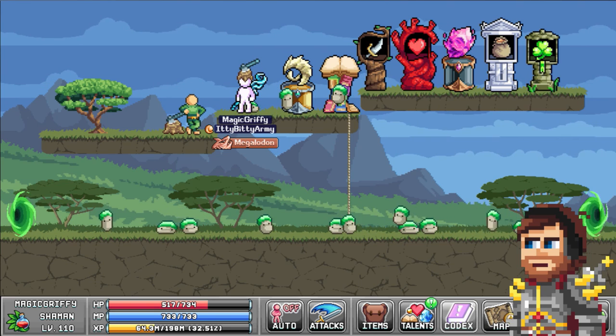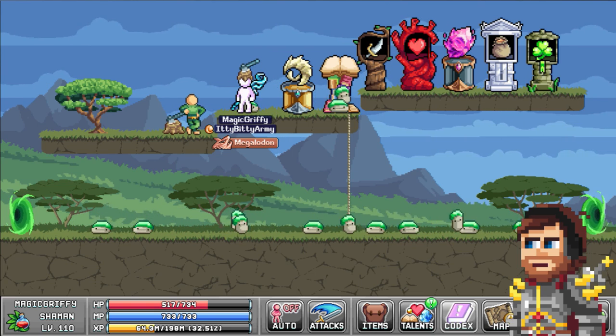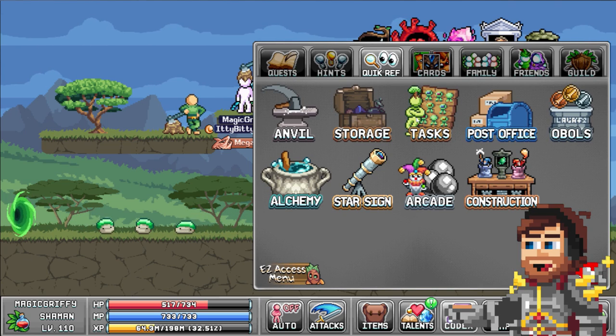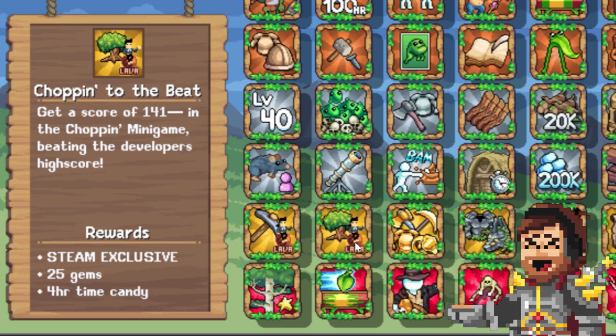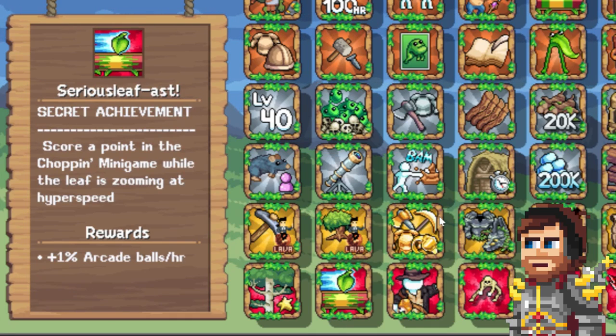What exactly are these achievements for the chopping minigame? If we go and take a look at our achievements, we have two in World 1. We have Chomping to the Beat, where you get a score of 141 in the chopping minigame, beating the developer's high score, which gives you 25 gems and a 4-hour time candy. Then there's the secret achievement known as Seriously Fast, which is to score a point in the chopping minigame while the leaf is zooming at hyper speed. We're going to go over the first one and then I'll explain how the second one works.